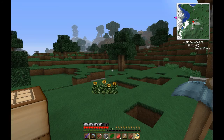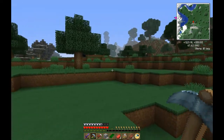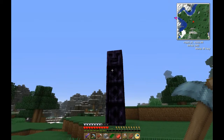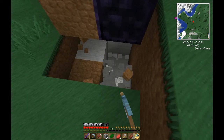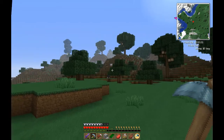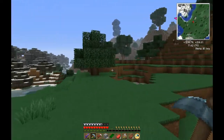Hi everyone, welcome back to my Feed the Beast Magic World let's play. In the last episode I was working on getting feathers — got 12 — and 5 eggs, hoping one will give me a chicken for a little farm. We also found this totem pole here, definitely a Thaumcraft item. I'm not really sure what it does; checking underneath for any hidden chests but there's nothing there.